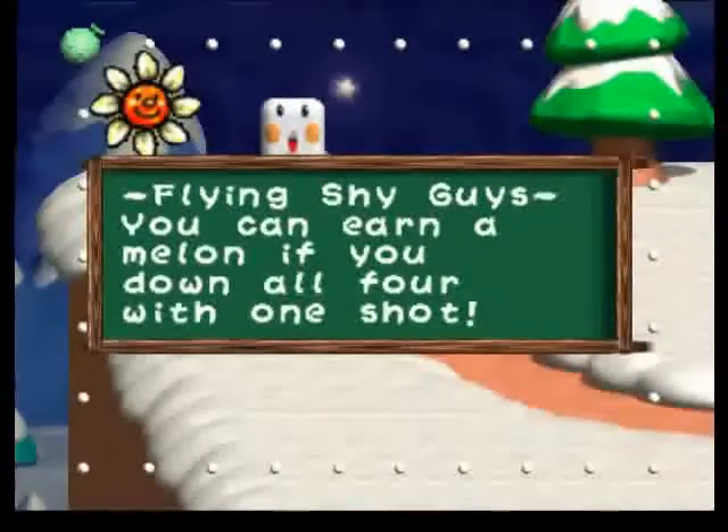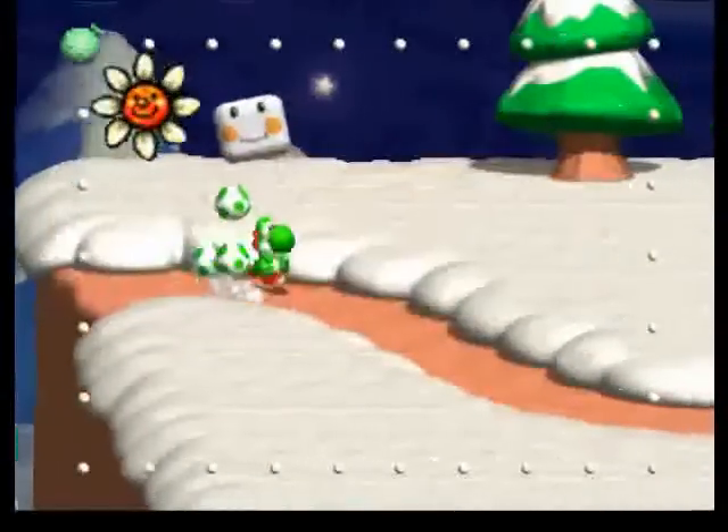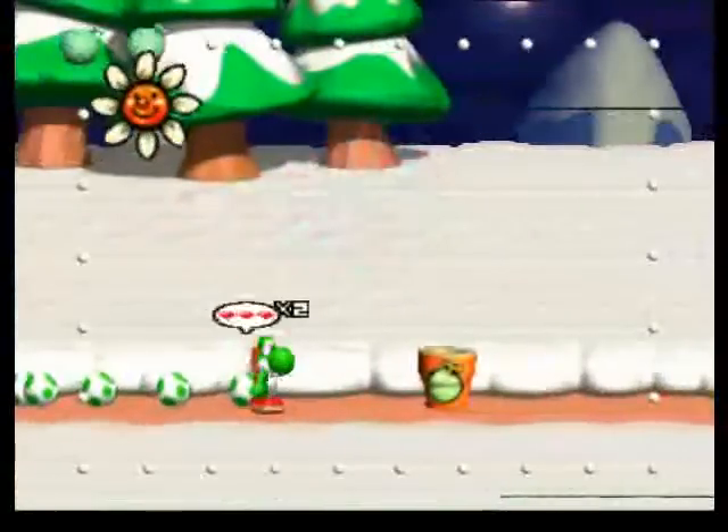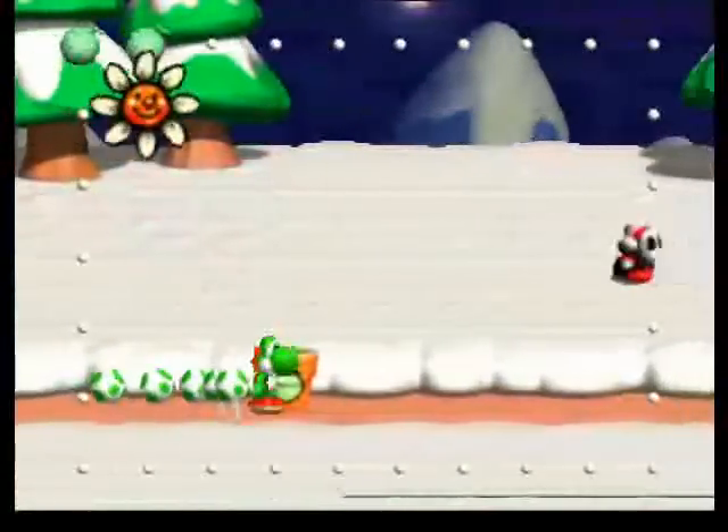Here's a block saying there's gonna be four flying Shy Guys. Hit them all with one egg to get a melon. So hit them all with one egg and get a melon. And here's the minigame already.